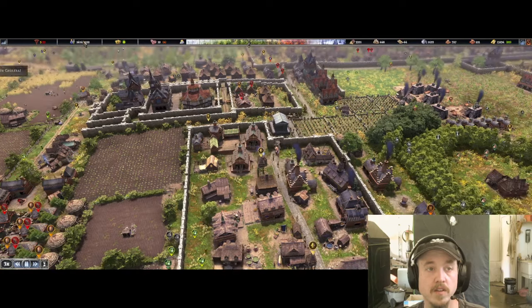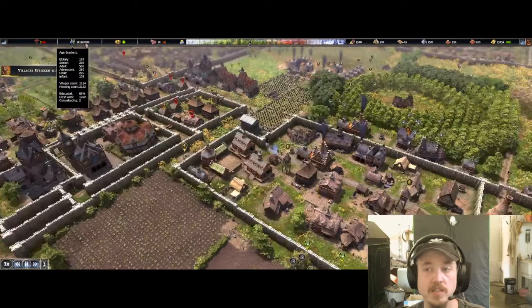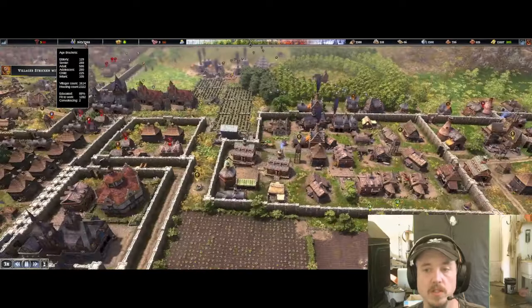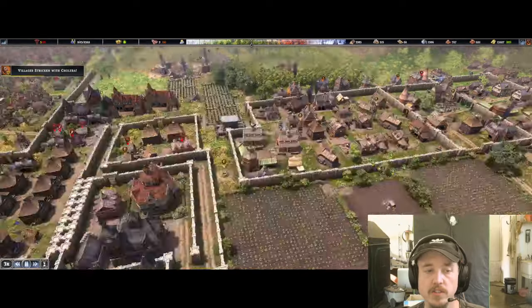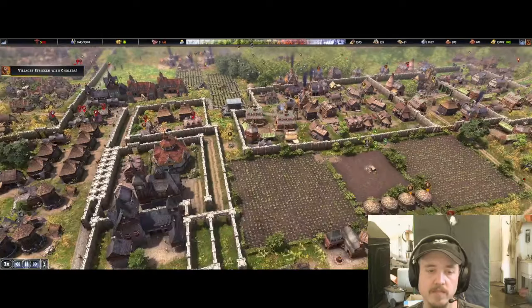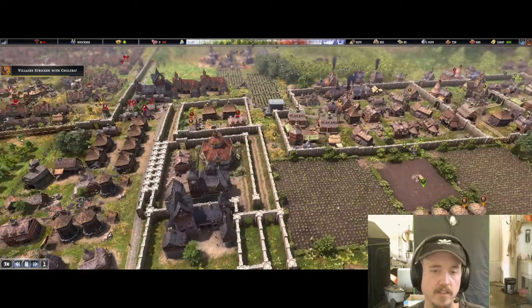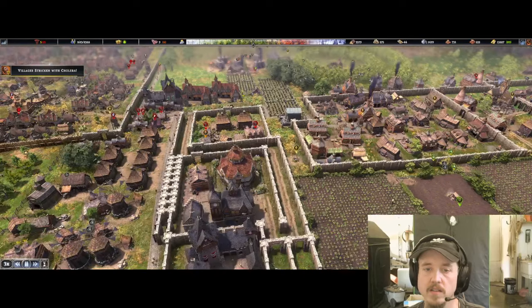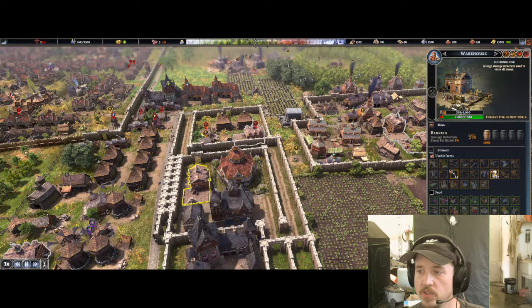I have 1,600 population and space for 2,300 colonists. This is my industrial sector. This is how I've protected my goods. I started with my town hall, and I built a trading hub, a vault, and a storehouse, and my storehouse is set up to only hold usable goods.